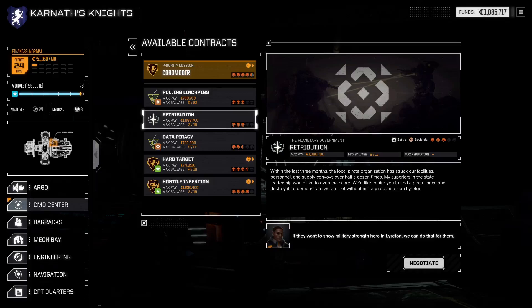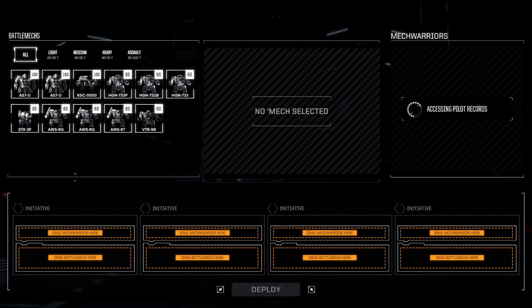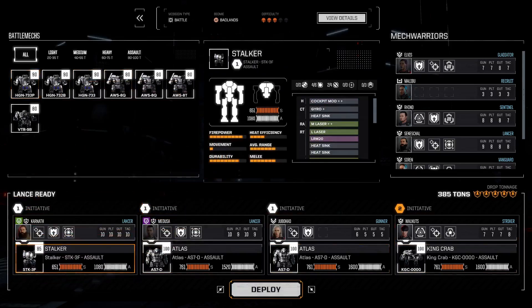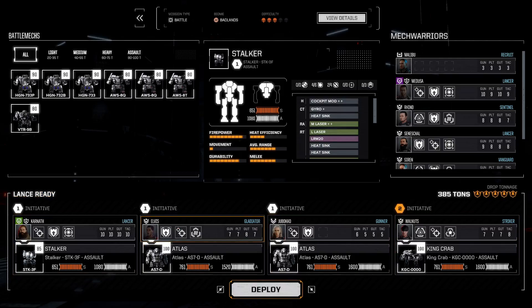Hello and welcome back to my playthrough of Battletech, where today we're doing some more easy missions to get our C-bills up and finish filling out our mech bays. Let's take the Highlander out and grab the Stalker back. I definitely want Chabrucco and Walnuts in there. Don't really need Medusa, so let's grab Elvis and get them some more XP. I've finally maxed out all the stats on my character.